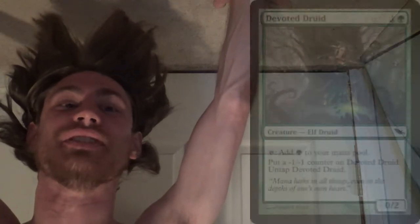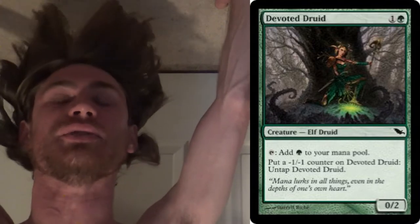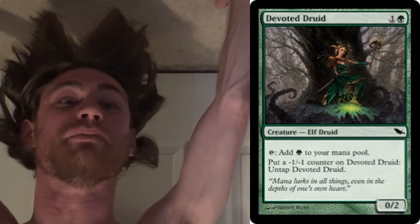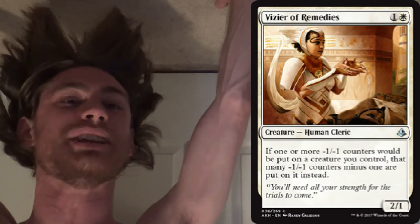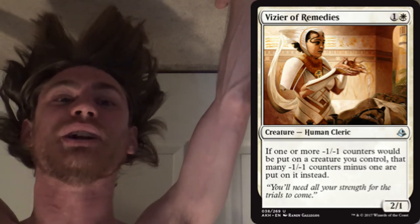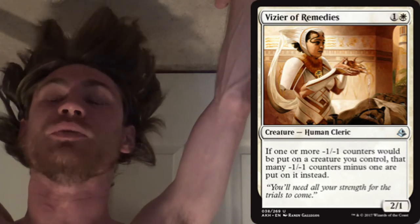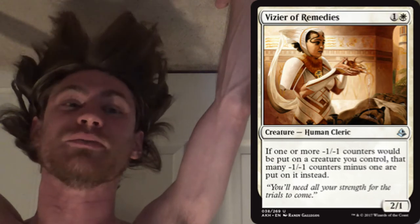Before I go on, I should probably make sure we're all on the same page. Devoted Druid is a two-mana creature — it's a mana dork. It taps to make green, but you can untap it by putting a minus one, minus one counter on it. Vizier of Remedies from Amonkhet makes it so that if you would put a minus one, minus one counter, you put one fewer of them — so if you would put one, you put none. So you can untap this infinitely, meaning you can make infinite mana.